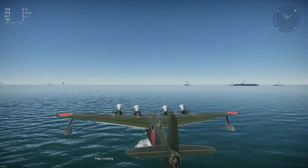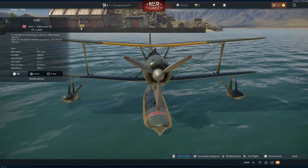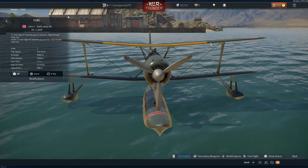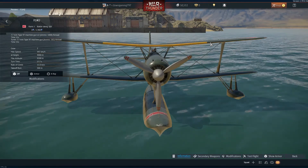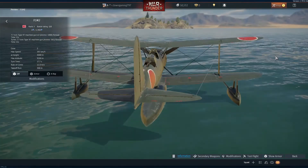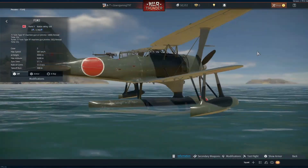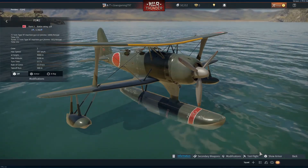So that was it for the first hydroplane, on to the next one. We're not actually going to do all the bombers, but since we're in a Japanese faction right now, we have to try out this seaplane fighter. Let's give it a test flight.